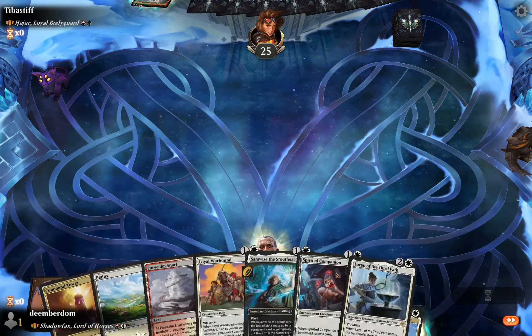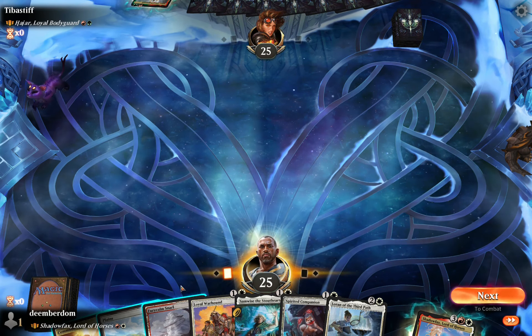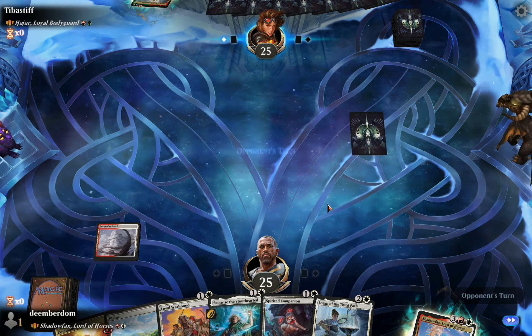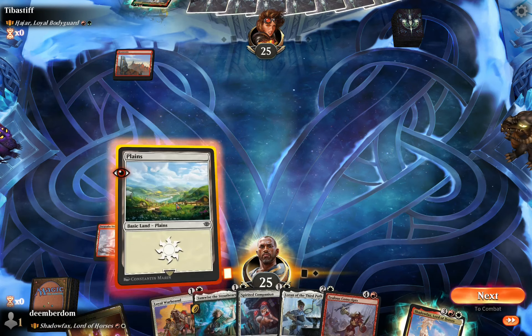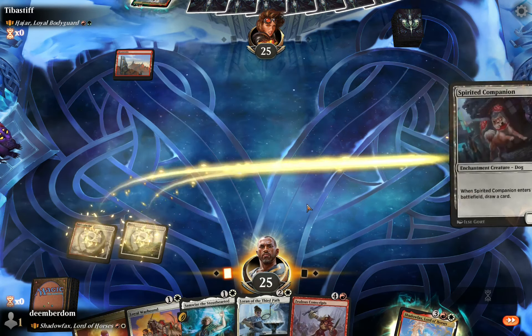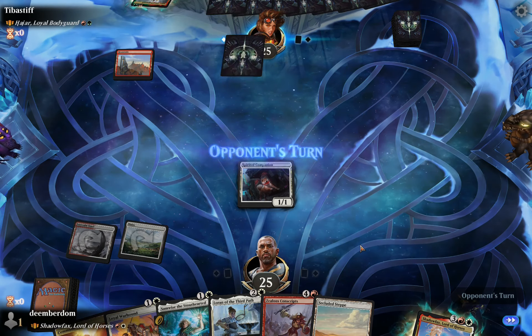We take the win and we're on to the next one against Hajar, Loyal Bodyguard. Hajar cares about legendary creatures — he can sacrifice himself to give them +1/+0 and indestructible until end of turn. So we're expecting to see a lot of legends from the opponent. You can play all the nasty ones in red-green and use your commander to protect them when the removal comes down.